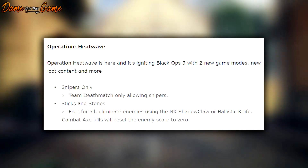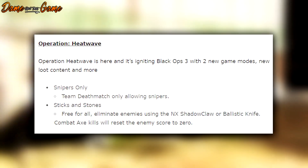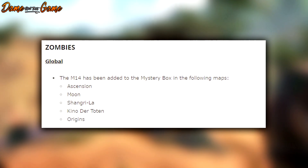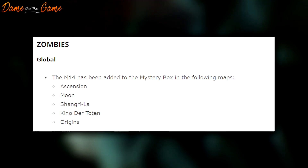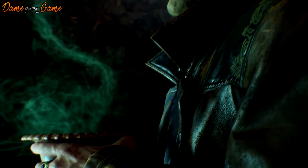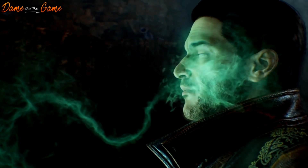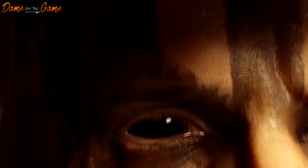Operation Heat Wave is solely multiplayer based — they've got some new game modes including a sniper-only mode called Sticks and Stones. But they have looked out for zombies a little bit: the M14 has actually been added into a bunch of zombie maps — Ascension, Moon, Shangri-La, Kino der Toten, and Origins — so you can now get the M14 out of the box in those maps. There's a lot of incentive to pre-order Black Ops 4; you'll get the PS4 dynamic theme, the Classified day one zombie experience, and four brand new remastered multiplayer maps.